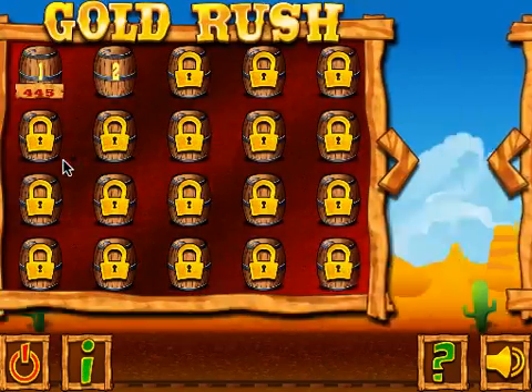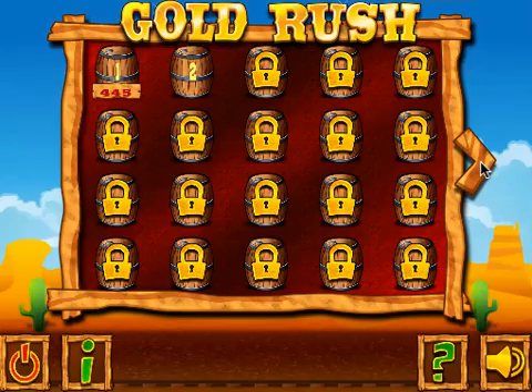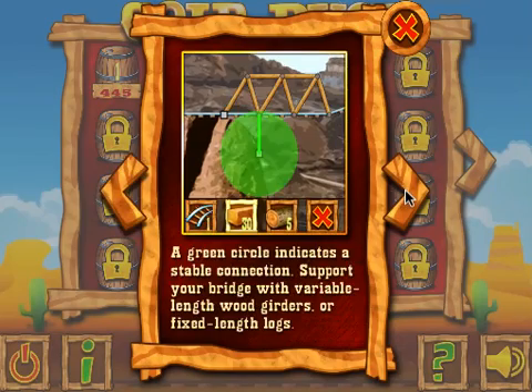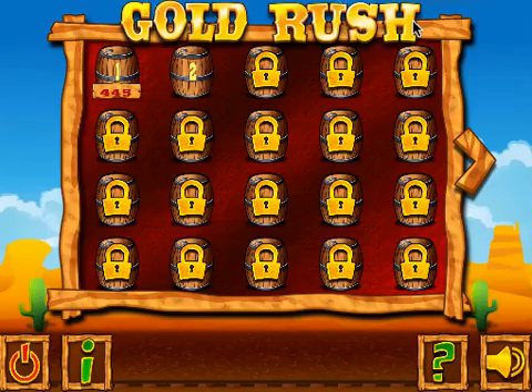When you start the game, you have exit, an eye for information about the game, you can visit the Facebook page, and you have a help icon which will take you through the help screens and what all the buttons mean. You can also turn the banjo music on or off.